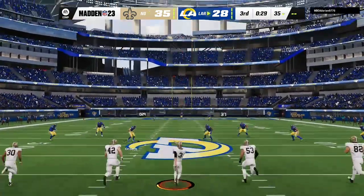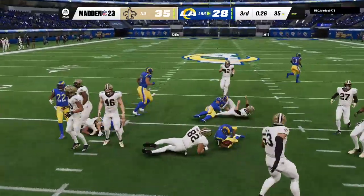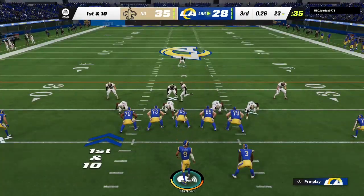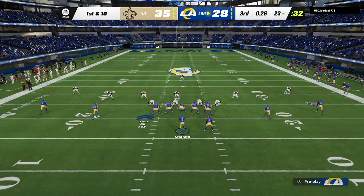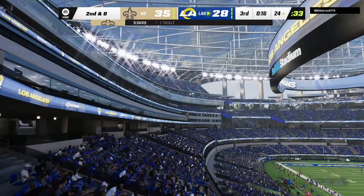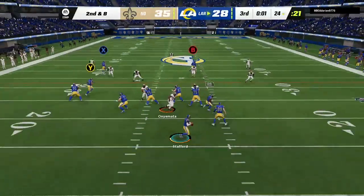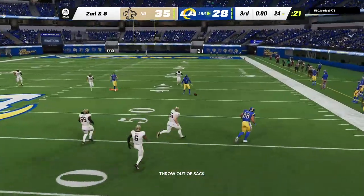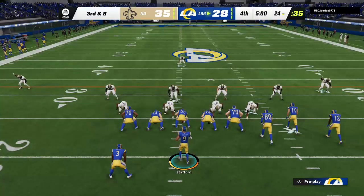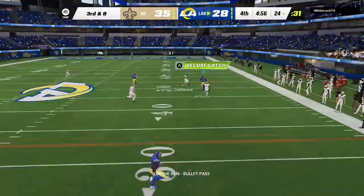Lutz kicks it off. Howell takes it out of the end zone — dropped at the 23. The Rams offense, and that lead is now completely gone. How does that affect the psyche? You've got to wonder — once you build up a lead and things are rolling, then it changes this dramatically and now you're the team doing the chasing. They're on their heels a bit right now. They'll get a little extra time as they've played three quarters — we'll return with more after this.